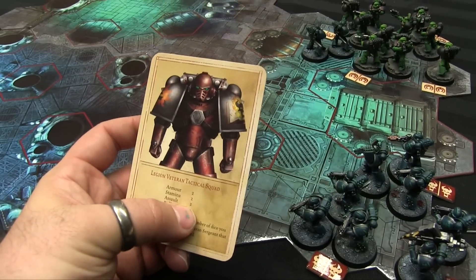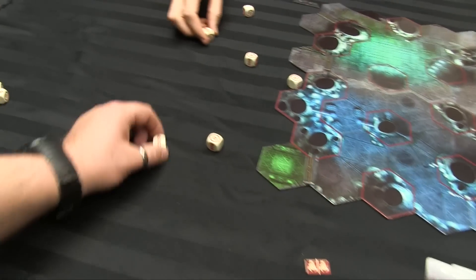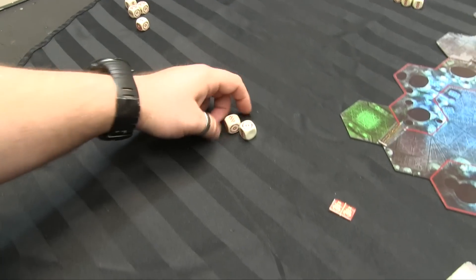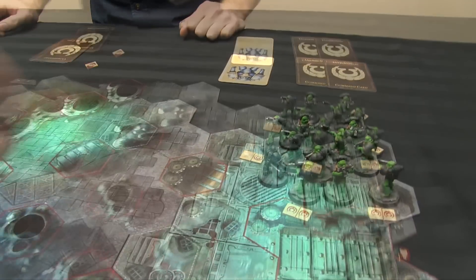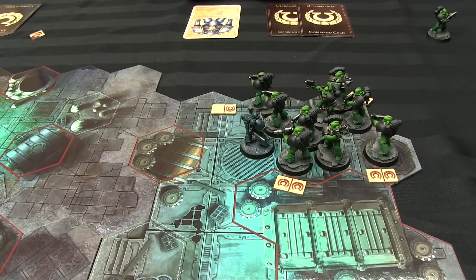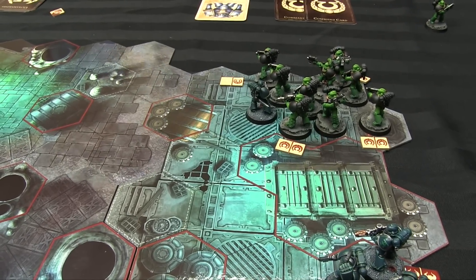Assault on a tactical squad is two dice per guy — so six dice for three guys. He rolls and gets three hits. I've got two defense dice on my first guy, and I get one save, down to two hits — killing one guy. Because I have a survivor I get two attack dice back — I get double hits and kill a guy back. Because he didn't kill more models than I killed, it's a stalemate and no one retreats. If he had killed someone and I hadn't, I'd have to move to an unoccupied square and he'd consolidate into the vacated space.